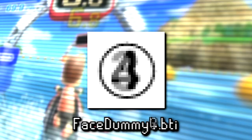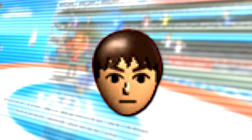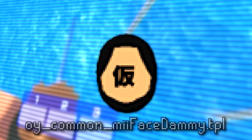Then similar to the last one, next are four different unused placeholder textures conveniently numbered one through four, titled 'face dummy one through four,' probably placeholders for the Mii faces used throughout the game. There's also a graphic of the default Mii head titled 'Mii face yellow' — not sure what yellow has to do with this. Then there's a Mii head with a Japanese character substituting for its face, with the file name 'Mii face dami' — a typo of dummy — and the Japanese character on the face translates to 'temporary.'